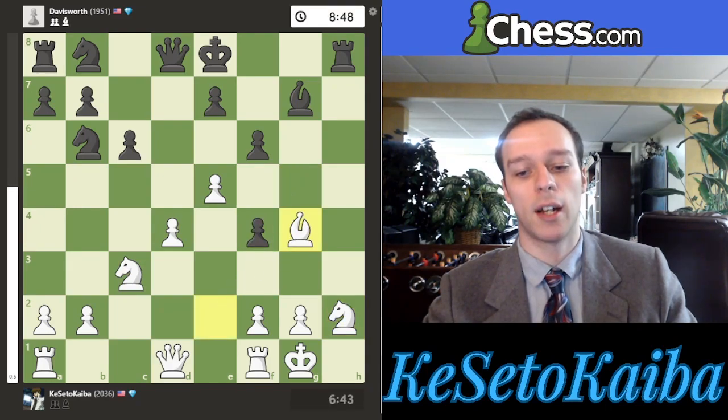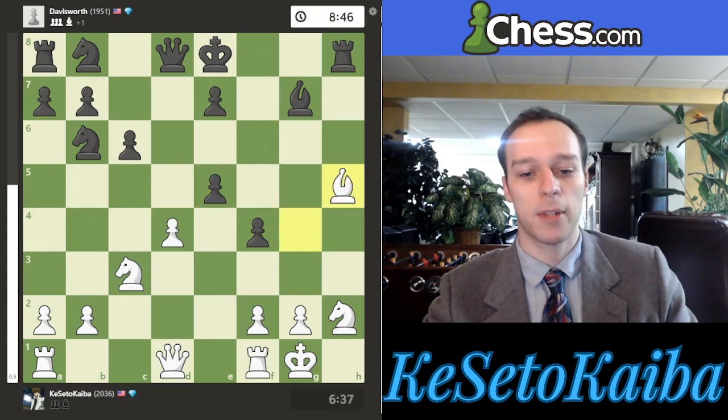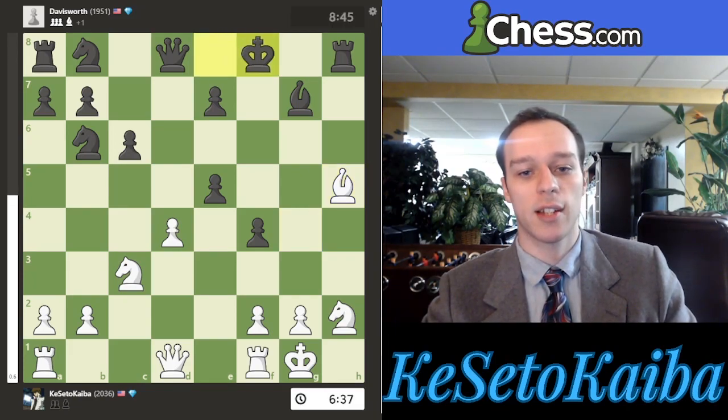They take my bishop, I take back, and the game continues roughly equal — I'm a smidge better but not by much. They try to fight for the center. Now this is the moment where I don't want them castling, so I play a check first. That way they have to move their king, they lose castling rights, and now I can forever attack their king.